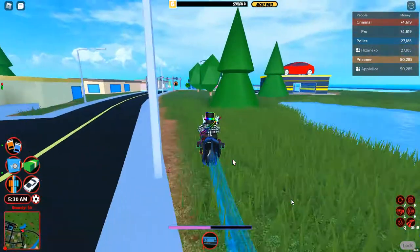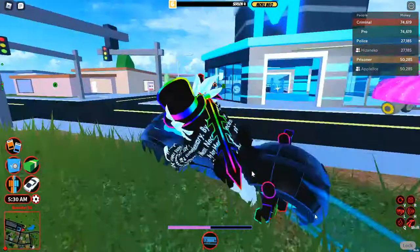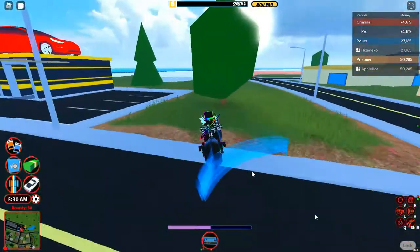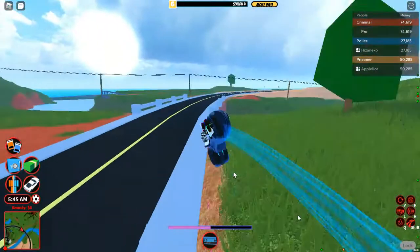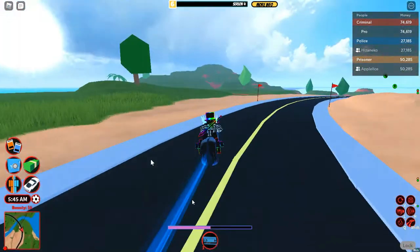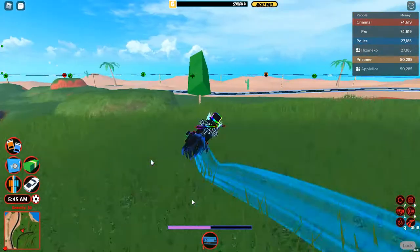Oh, and I forgot to mention, maybe the best thing in the whole entire update — they added that you can crash through trees, lampposts, and anything else that stands in your way. This is like an insane feature to be able to do.